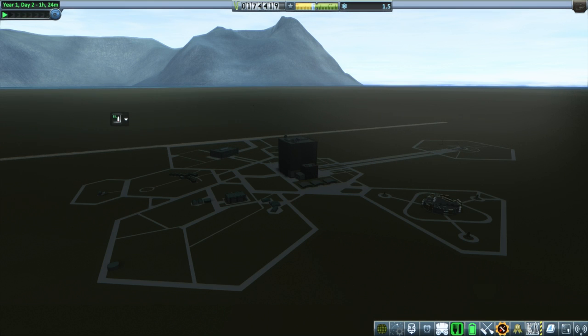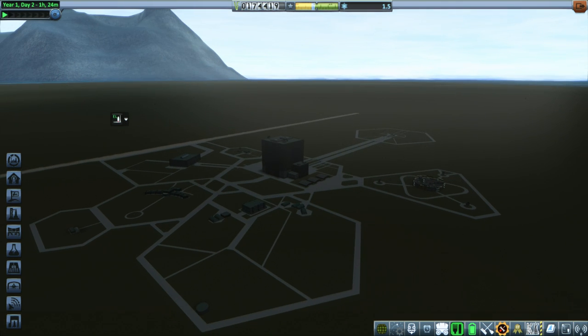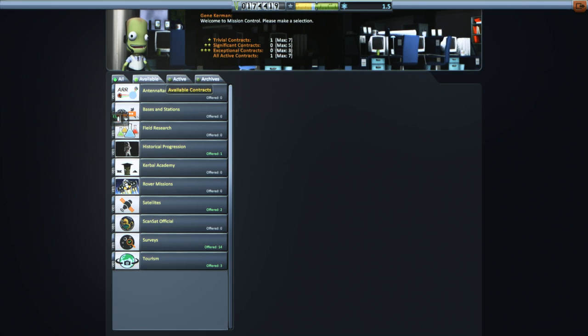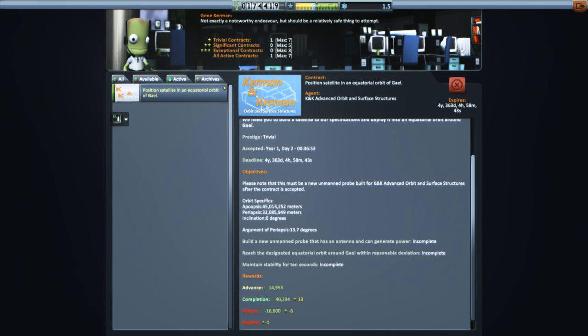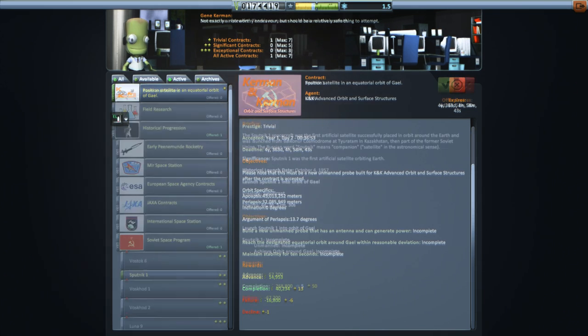Hello everyone, and welcome back to my Galileo 6.4x series in Kerbal Space Program 1.2.2. In this episode we focus on trying to do a satellite contract, but that goes a little bit awry. The contract is actually to a really high orbit — higher than geosynchronous orbit — with an apoapsis of 45,000 kilometers and a periapsis of 32,000 kilometers, and specifics beyond that.